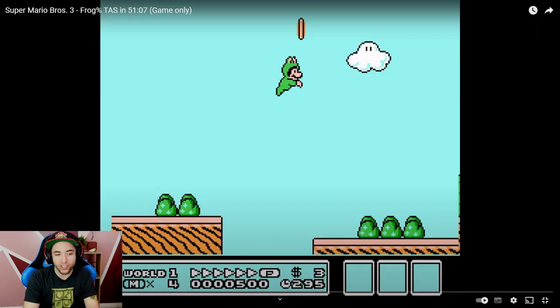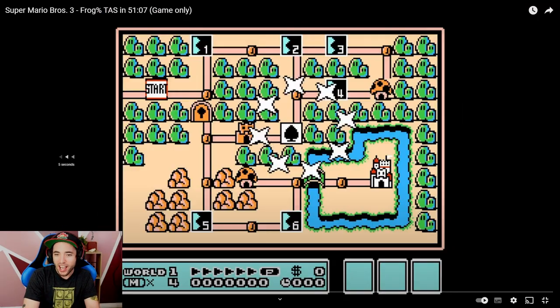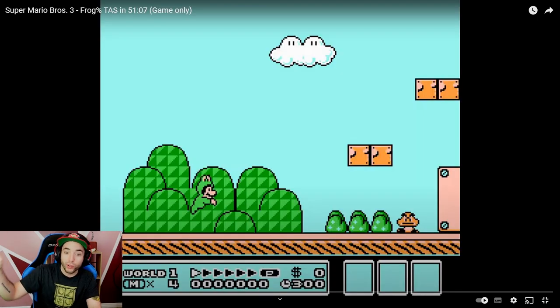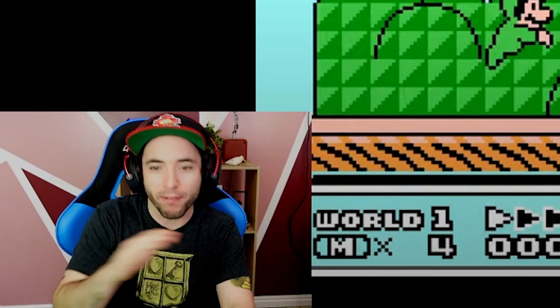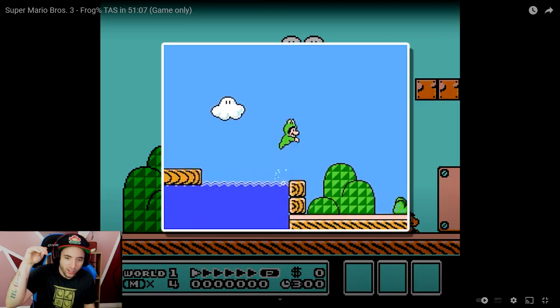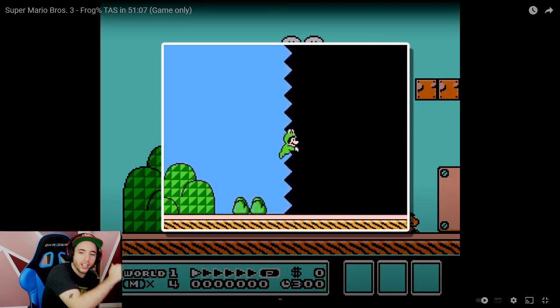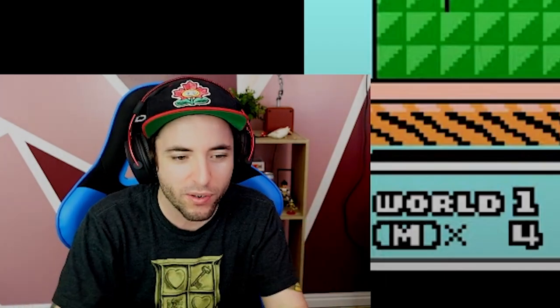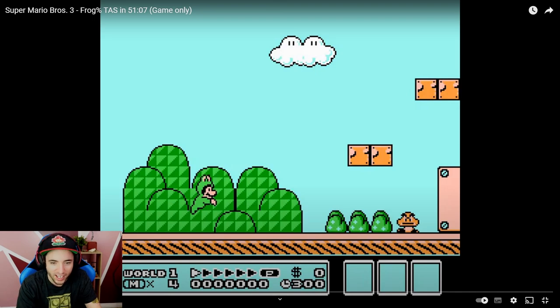One thing to note with the Frog Suit: every time you do a frame-perfect jump with the Frog, you actually don't lose momentum — so it's like leapfrogging. If you walk on the ground, the Frog Suit has this very slow walking animation; it does these hip hops that are super slow.